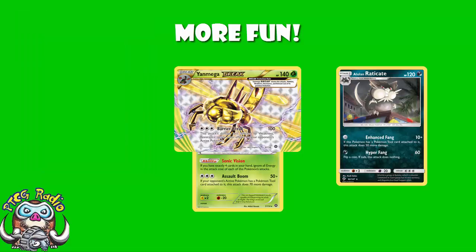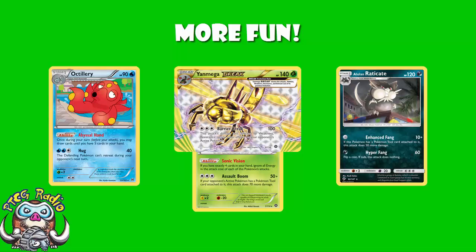Back to the deck. Octillery is the only other Pokémon played here. You're playing a bunch of Stage 1s, which takes up more space in your deck, especially when you build in your Mega Break. Octillery gives you so much consistency that you need to be playing it. It lets you draw until you've got five cards in your hand, and you can play a 2-2 line. You're saving space because of the fact that you're not playing any energy cards.